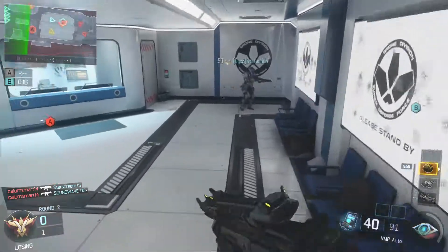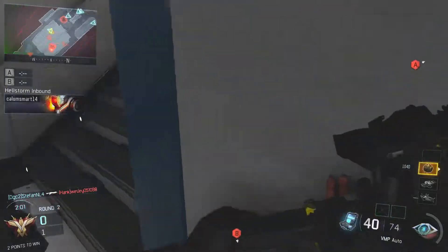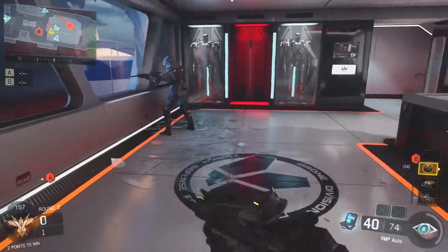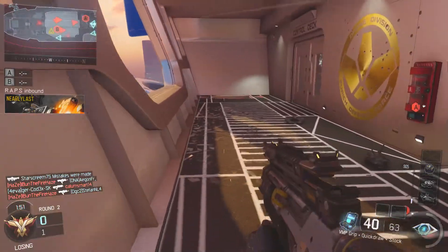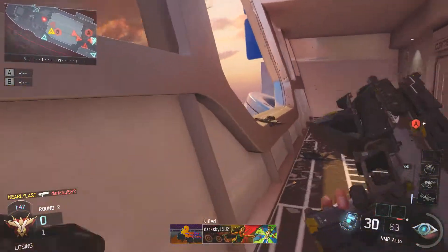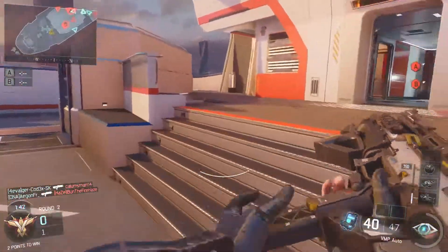For attachments, I'm running Stock to be a lot more mobile in those close-quarter situations and to strafe better. I've got Grip to help control the recoil when looking out windows or down long lines, to actually compete against people running ARs. And then Quick Draw just to get that weapon up as fast as possible. That combination works extremely well.